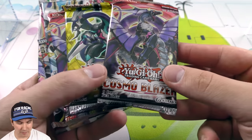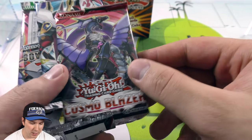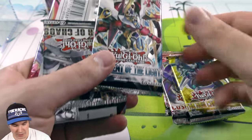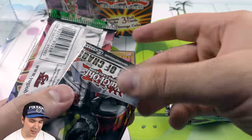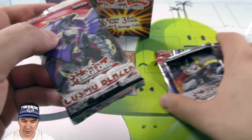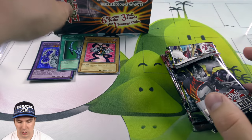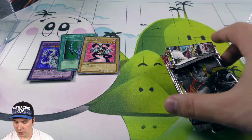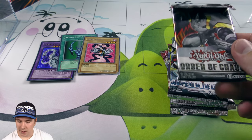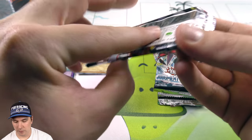Let's check out our packs. We have one Cosmo Blazer, one The New Challengers, another Cosmo Blazer — yes, we have two Cosmo Blazers — Judgment of the Light, Order of Chaos, and another Cosmo Blazer. We have three Cosmo Blazer packs in here. These are all base set booster packs. Those value cubes from Walmart have a bunch of battle packs in there and stuff, not a lot of cards most people are looking for, but at these sets, nice and good variety.